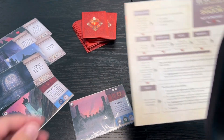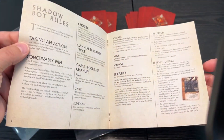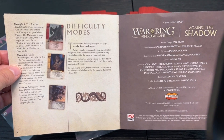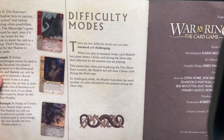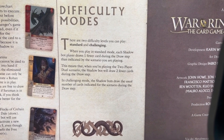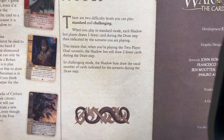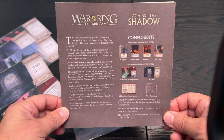There are a few other changes, but not necessary to go through. This is a very simple streamlining to the current system. As in any cooperative game, there are difficulty modes — standard and challenging. In standard mode, each shadow bot draws one fewer card during the draw step than indicated by the scenario. In challenging mode, the shadow bots draw the usual number of cards. We played in standard mode because it was our first time playing against the shadow.